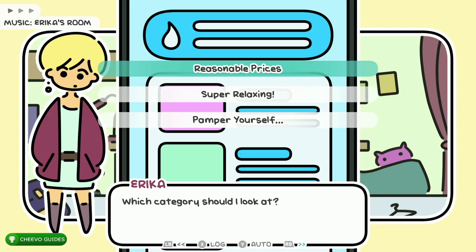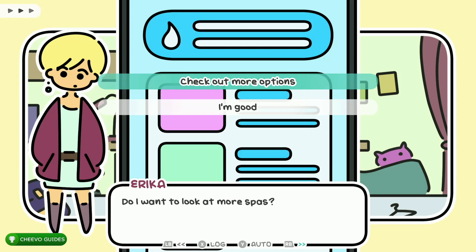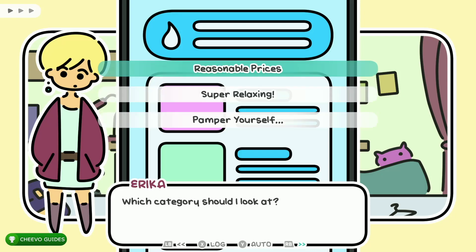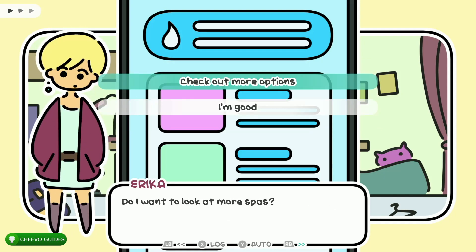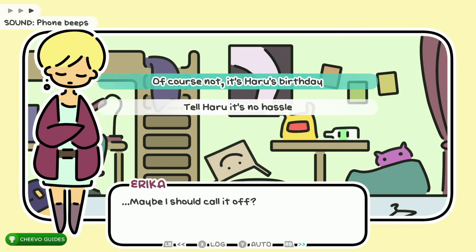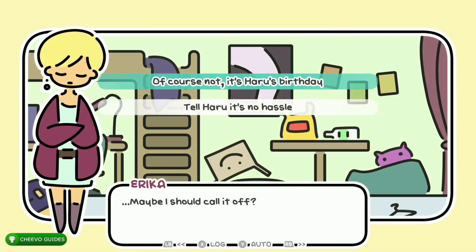Once you get to your first dialogue choice, choose the middle option: 'Super relaxing.' Then choose the top option: 'Check out more options.' Then the very bottom option: 'Pamper yourself.' Then choose the bottom option: 'I'm good.' Then choose the top option: 'The spa.' Once you get to your next choice, press start and save in the first save slot.